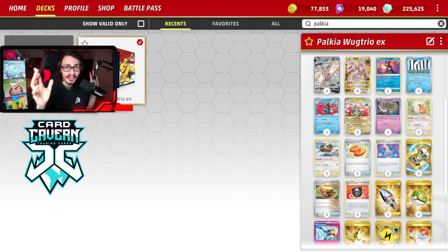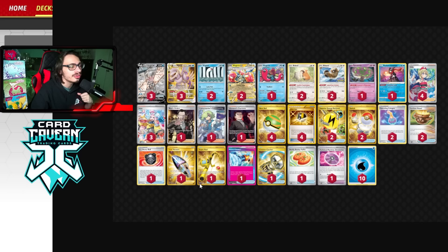This is my Wug Trio Palkia deck. We're playing 3-3 Palkia mainly because it's the main attacker - Wug Trio just doesn't do enough damage on its own. Losing Battle VIP Pass slows this deck down since Palkia loved being able to fetch it with Irida. We have four Nest Balls and four Ultra Balls to find our Pokémon, plus one Buddy-Buddy Poffin to grab Bidoofs and Wiglets.